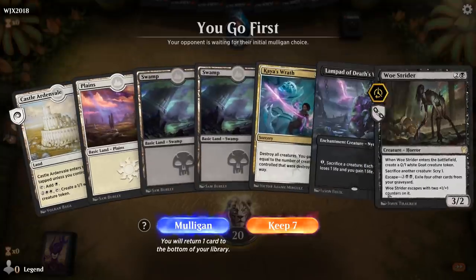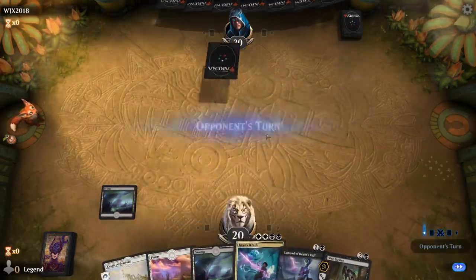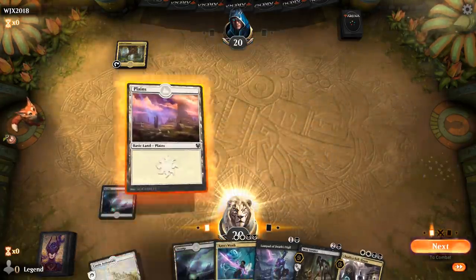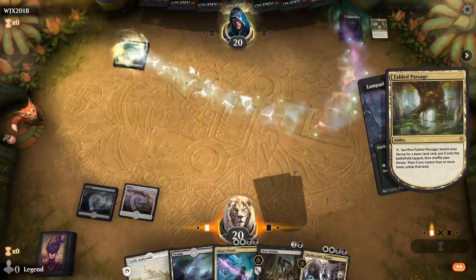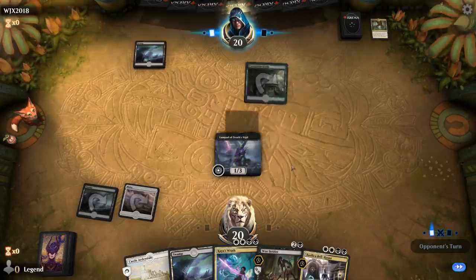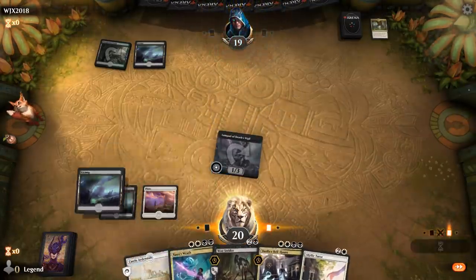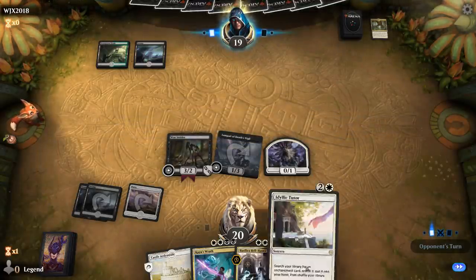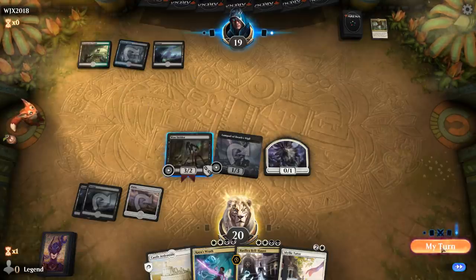Let's jump into some games. We're on the play with a reasonable hand — Lampad into Strider. We don't often need multiple sac engines in play at the same time, but I'm still fine playing them out. Depending on the matchup I could sandbag one if we're planning a Kaya's Wrath. The opponent appears to be on black-green, possibly Sultai — maybe some sort of Sultai ramp casualties of war deck.